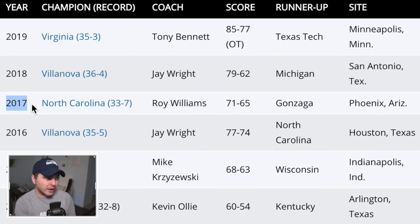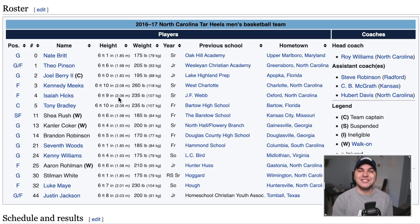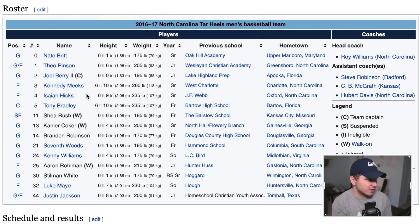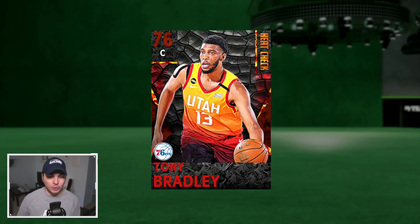2017 of course the North Carolina Tar Heels, coached by Roy Williams — they beat Gonzaga in a tight six-point game. That UNC team again had a lot of NBA names, not necessarily talent. Justin Jackson definitely didn't pan out. Tony Bradley just got traded from the 76ers. We've got Theo Pinson, a bronze card legend in 2K. A few options here, but I did have to go with Tony Bradley, who was drafted by the Jazz then became a 76er.